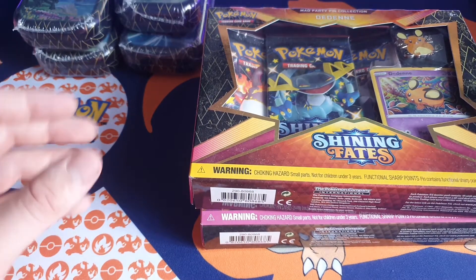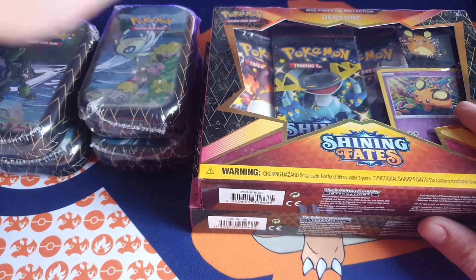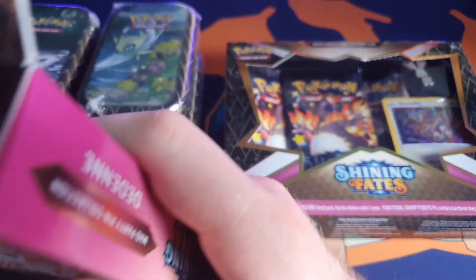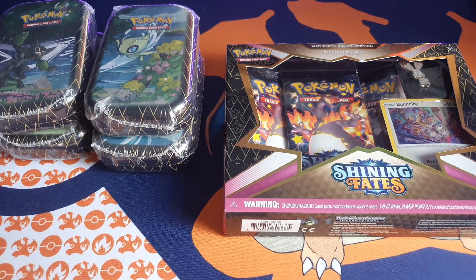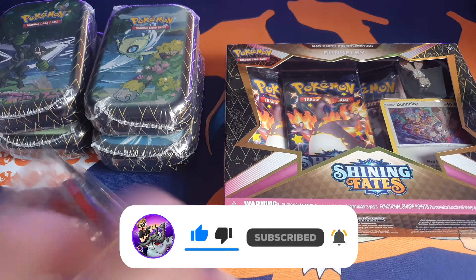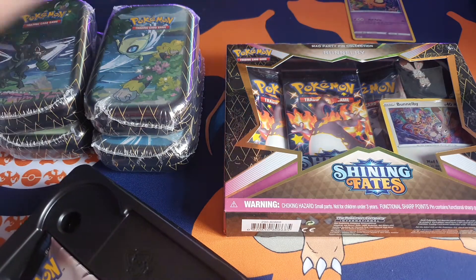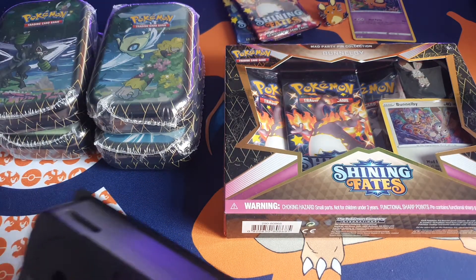What's going on guys, we're back with another video and we're actually opening some Shining Fates. I've got two Mad Party pin collection boxes and four of the Shining Fates tins. We haven't opened them in ages — they've been sitting on my shelf for a very long time. We're going to get these open; you never know, might be able to pull another Charizard. As we know from past videos, we've pulled the Charizard already in Shining Fates — it'd be nice to pull another one just for the hype.